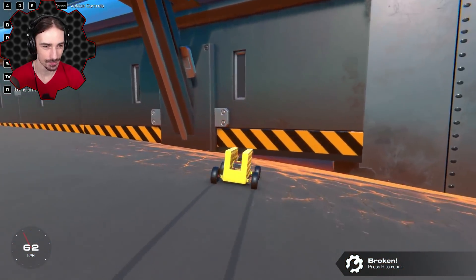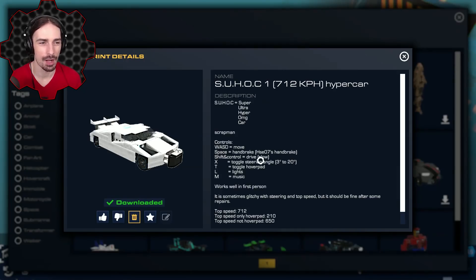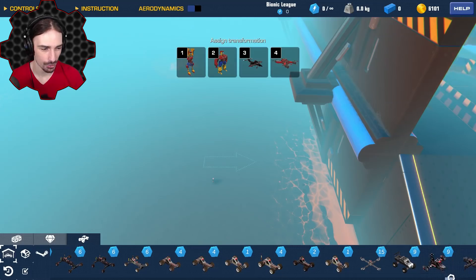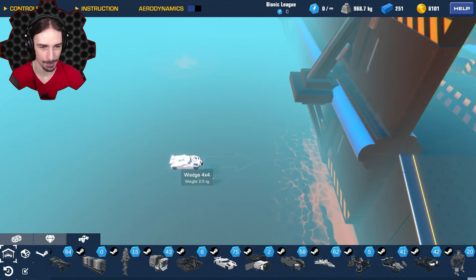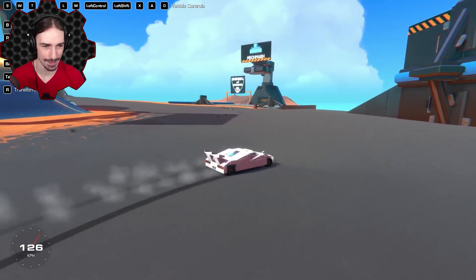Moving on — we have the SUHAWK, 712 kilometers an hour hypercar. SUHAWK stands for Super Ultra Hyper OMG Car apparently. This creation is by HSC07. I don't know if we're gonna be able to reach top speed on this map but I'm gonna try my best.